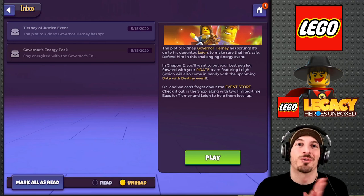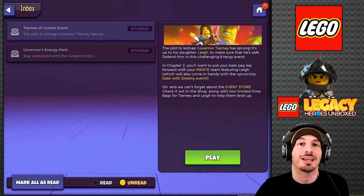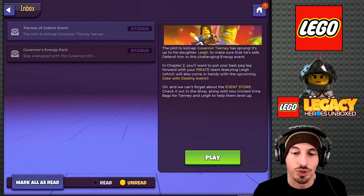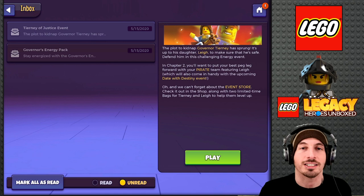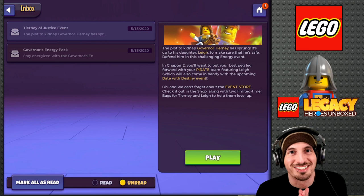What's up, what's up, friends? It's time for another LEGO Legacy Heroes Unboxed video. Today we have the brand new Brick Paste Tyranny of Justice. We get the Governor Tierney and Lay Tierney pieces for Ultimate Pirate Team.